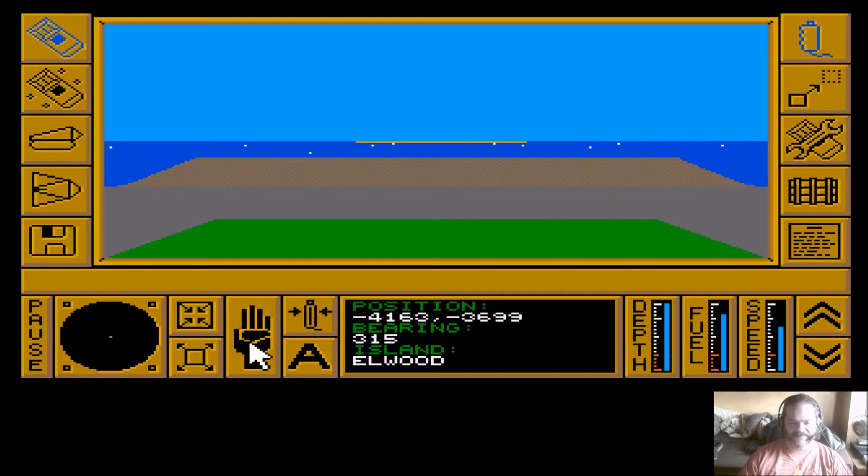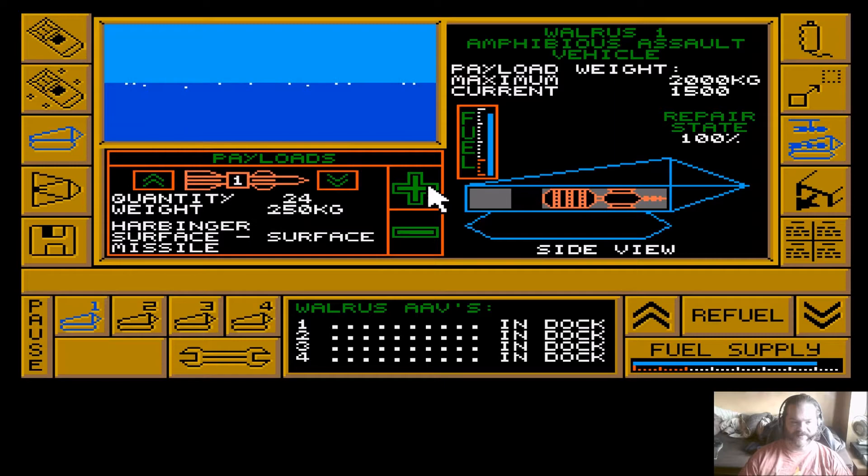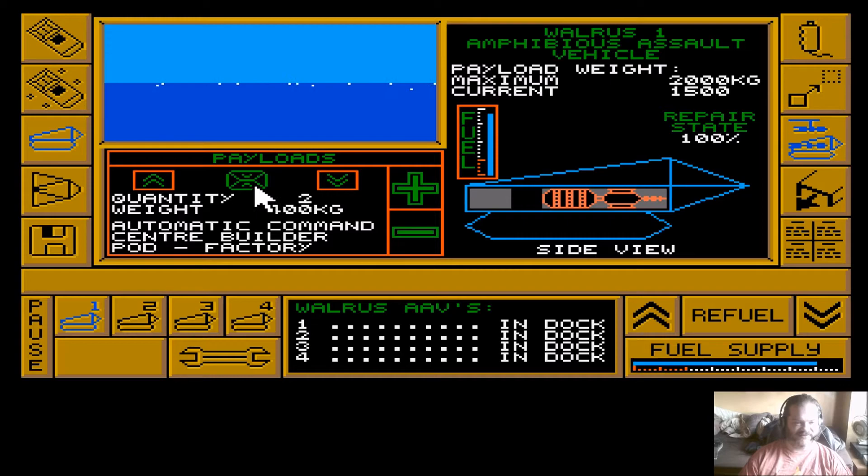It is Elwood, this island. So let's prepare the walrus while we are approaching it. Again we want the laser, and again we want one of these pods here - but it's the factory one we want this time. That is ready.